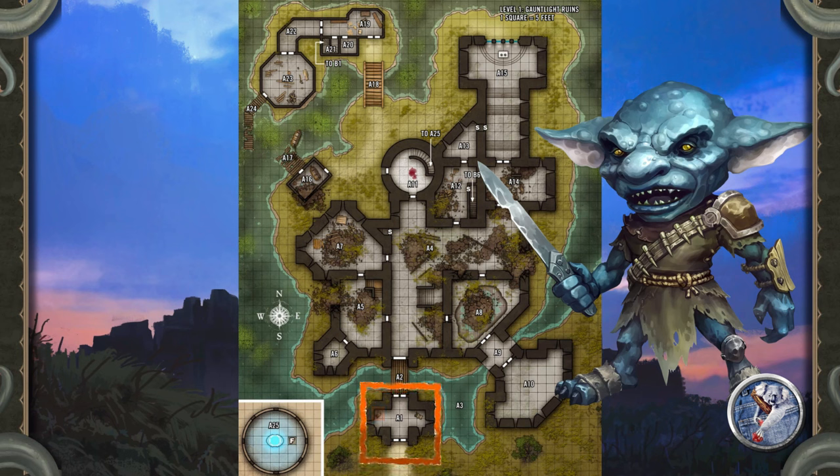A successful DC 12 Perception check can spot this feature through the webbing, and a critical success also reveals a three-foot diameter hole in the roof in the northwest corner, which the gremlins use to come and go. A successful DC 15 Nature check to recall knowledge identifies the deposits of grey material as mitflit dung. Apparently, the mitflits use this room as a latrine as well as an advanced guard station.